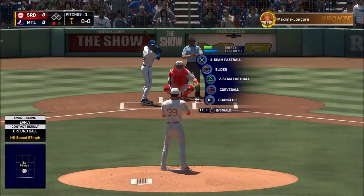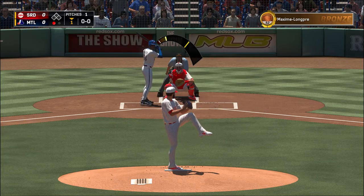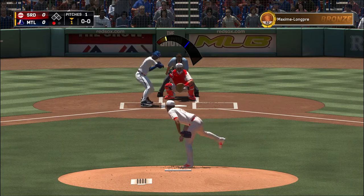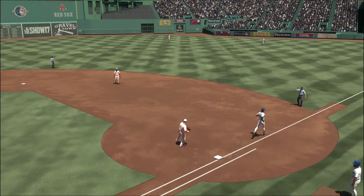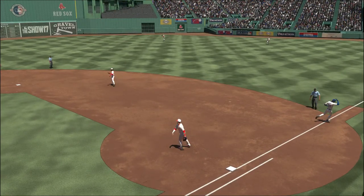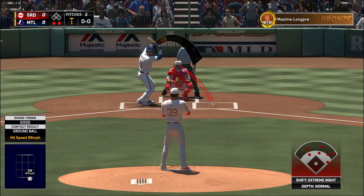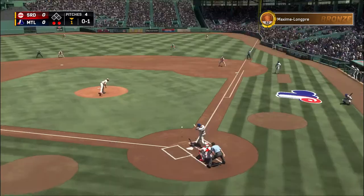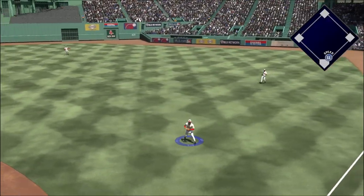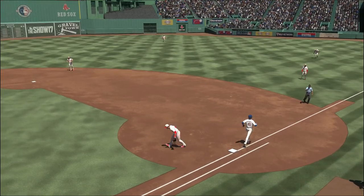Now to the plate, Ken Griffey Jr., as he'll get his first opportunity in this one. Hit hard on the ground to second — Peru has it, throw gets him, two down. Settling in now, Victor Martinez — foul, strike one. Bounced on the ground and right at the shifted infielders, throw in time and the side is retired.